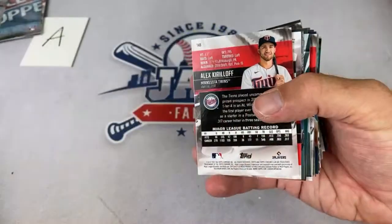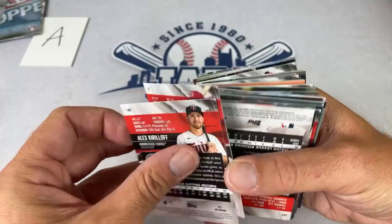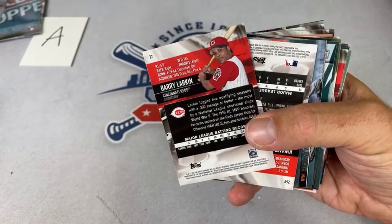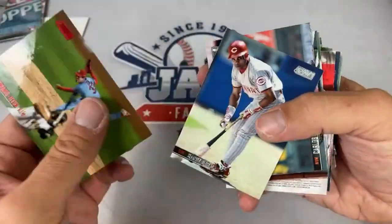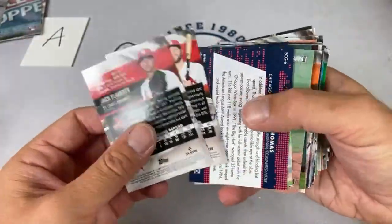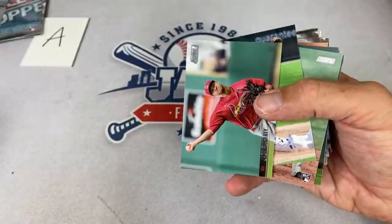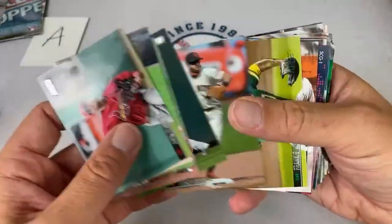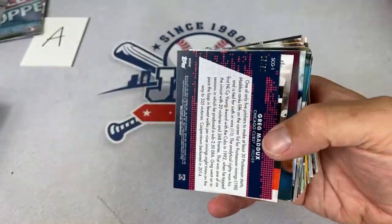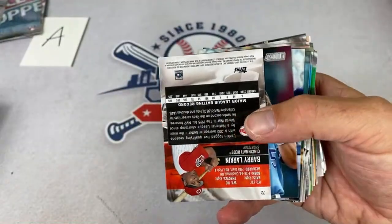One of your packs will also be a hobby pack of Series Two. Jacob asks if the $26 tier will have Series Two — yes, you'll have Series Two hobby packs too. I bought a whole bunch of Series Two cases for breaks, and the leftover will go to Patreon members. There's a numbered Greg Maddux out of 50 — an orange parallel, nice one right there. That one goes to the Cubs.